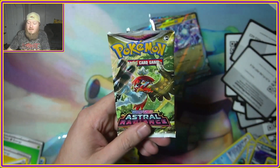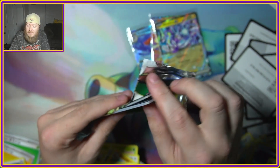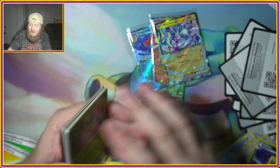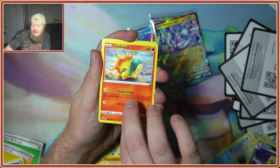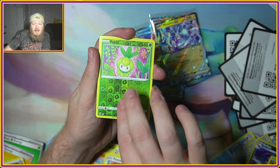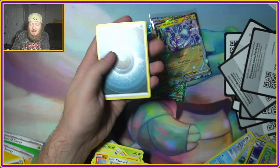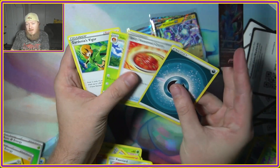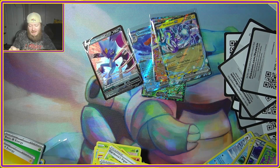For our last pack, we have Astral Radiance. Can it come in clutch and give us one more ultra rare hit? We got a Bergmite, Hippopotas, Cyndaquil, Pawniard, Petilil, and a Sneasler V. So we at least got one. At least we got a couple good things out of that last Quaquaval pack.